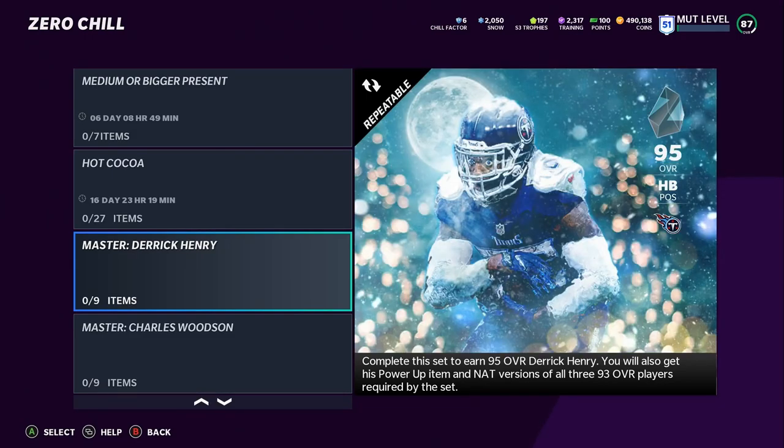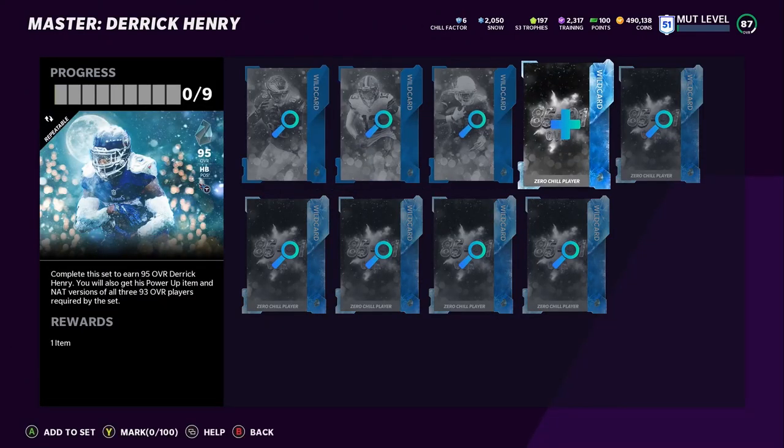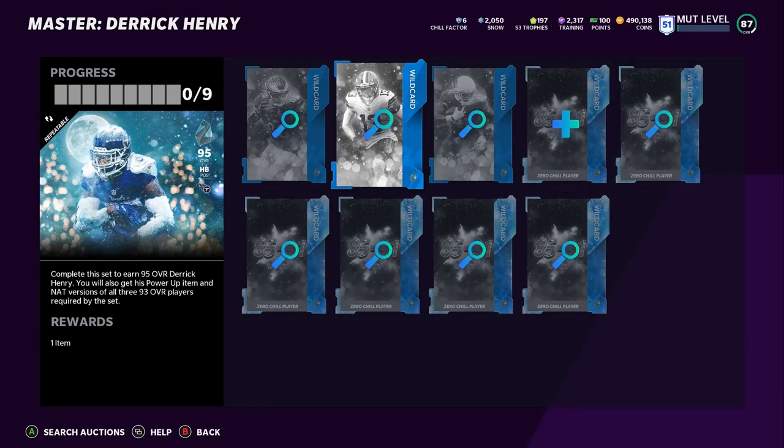The reason is that you do get a NAT pack that gives you one of the top pieces. To complete the set, you need three 93 OVR Heroes and then six 85-to-91 overall players — you're just going to buy 85s every time. The base pricing right now: 93 overall players go for around 135k, so that's 135k times three. The 85s go for around 15k times six, which is 90,000 coins. That's 490,000 coins total — it costs about 495k total to do this set right now.